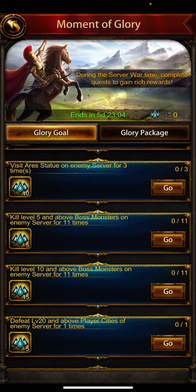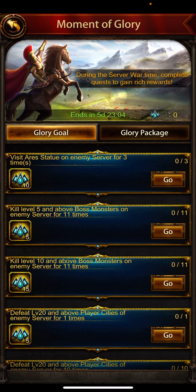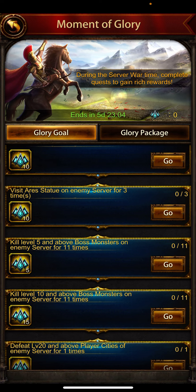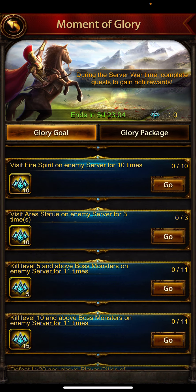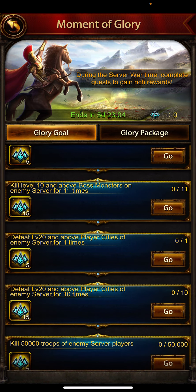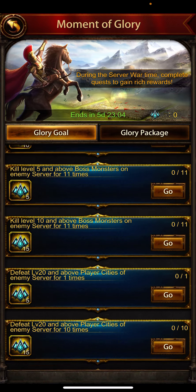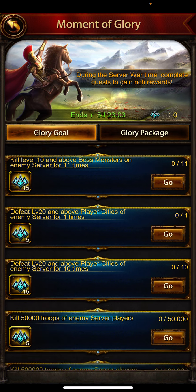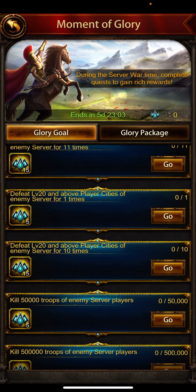First, use spirit 10 times on the enemy server, because you have to do these activities on the enemy server. Visit three statues. Kill level 5 or level 10 monsters. I suggest you bookmark spirits first, then bookmark enemy server statues if you can find them, or visit them later. Kill 11 level 10 boss monsters — 11 kills this way completes both the level 5 and level 10 requirements together.